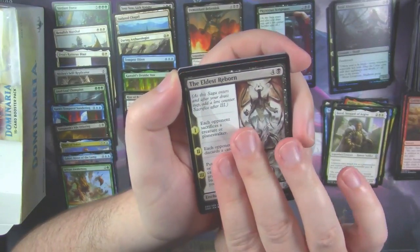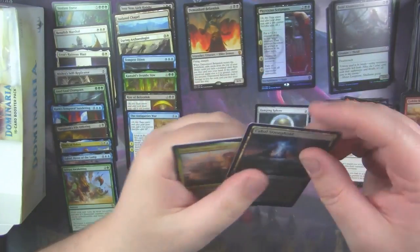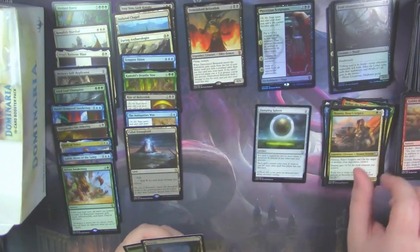The Eldest Reborn. Goblin Barrage again. And our rare is a Cabal Stronghold. With Sisay's Legacy.